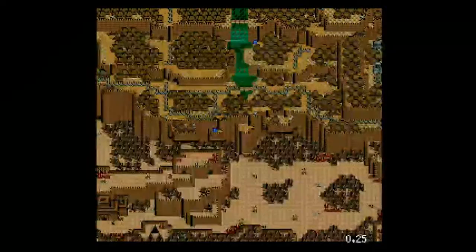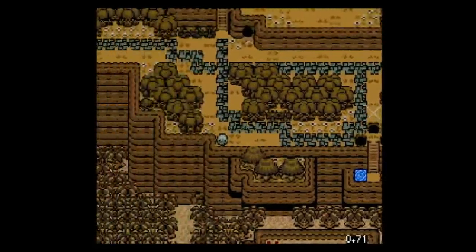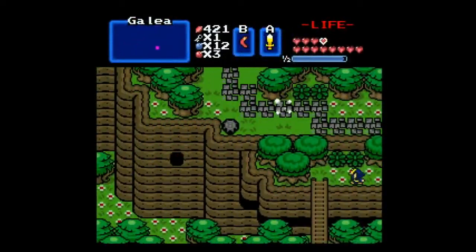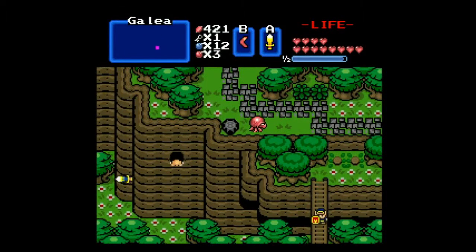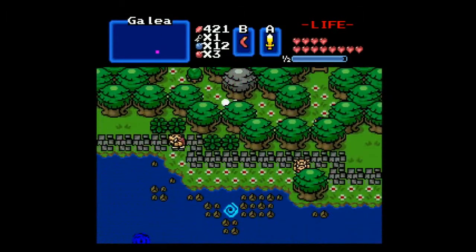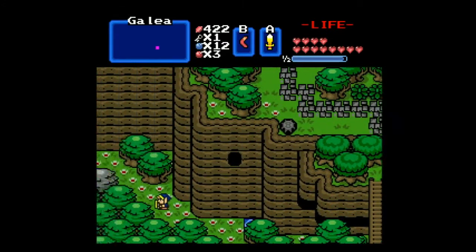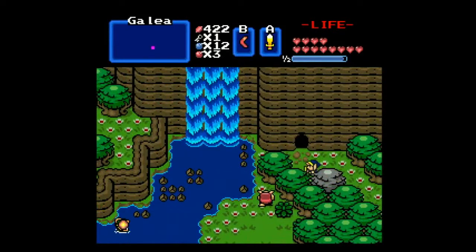Hope you're all still awake. LateNightMega here. I believe this is the warp we want to take to get to the Ice Palace over by the desert in the Dark World. That brings us out here. I didn't even see that Tektik until after it jumped. That just takes us back into the Dark World in the middle of the desert, where we don't want to be.